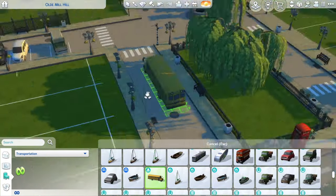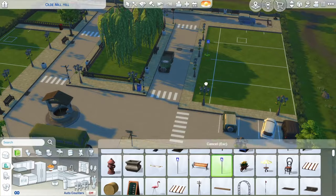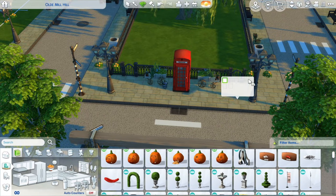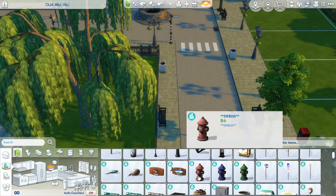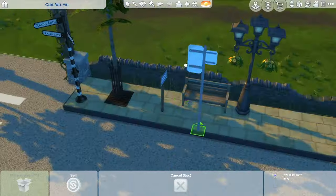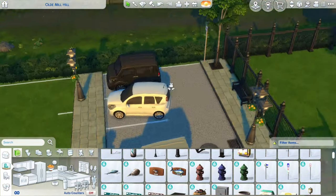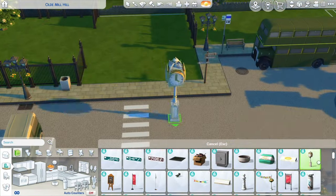I added a couple of cars around for more realism, and a couple of post boxes. We have the red post box from Cottage Living, which goes on the wall, but I also wanted to add post boxes you can just put on the ground. There are the street signs too. I'm so excited to continue this little series and I definitely want suggestions from you guys — let me know what kinds of shops you'd like to see. A little clock for the village — I thought it was very appropriate; that's from Get Together.